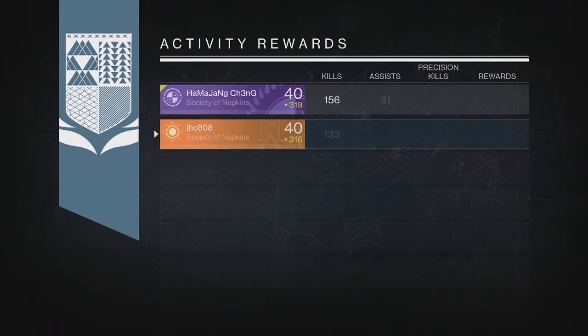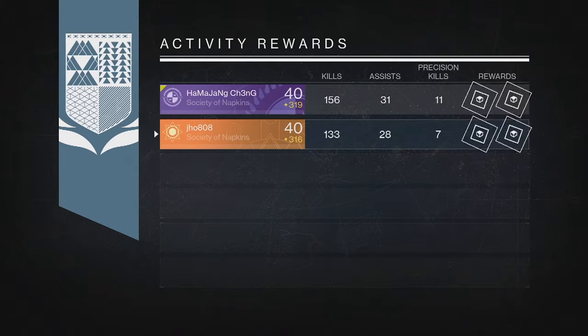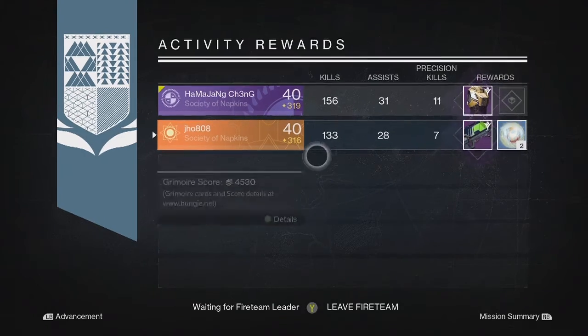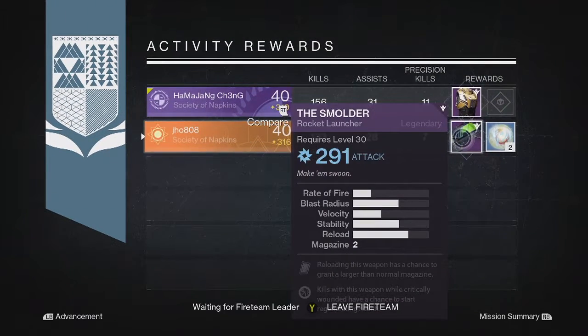Moving on to my next character, my Warlock, we ended up getting just a legendary rocket launcher — we got the Smolder. My teammate got another legendary armor piece.